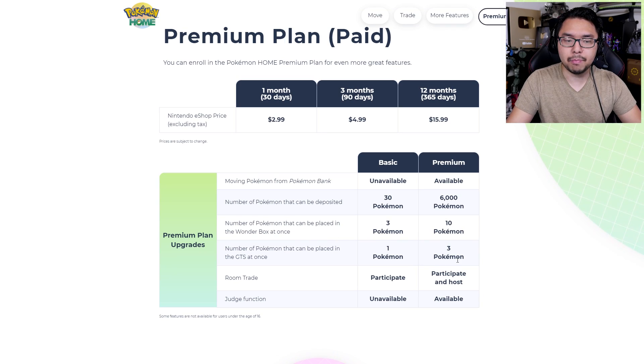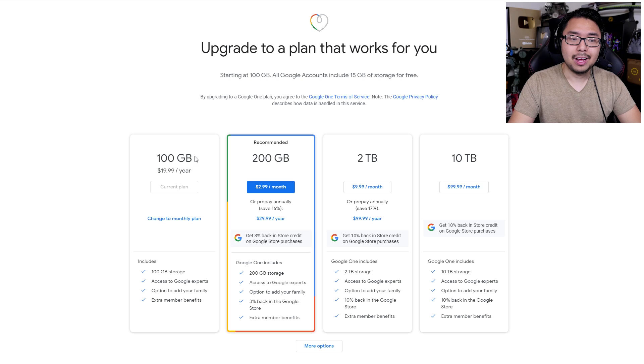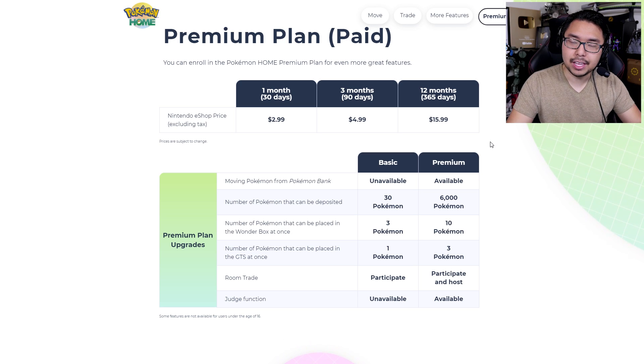There's simply no way that the storage of 6,000 Pokemon is actually worth $16 per user every year. Conveniences like 10 Pokemon instead of 3 for the Wonder Box, or 3 Pokemon at once versus 1 in the Global Trading System — those are issues that Nintendo is introducing so they can sell back the solution. They're just purposely setting these artificial limitations to give the illusion that Pokemon Home has value. It doesn't make sense for this to be this expensive. It should be $5 a year, like it was with Pokemon Bank.